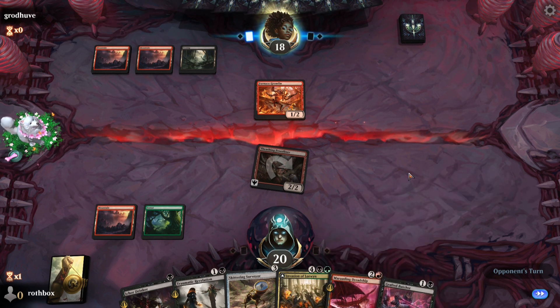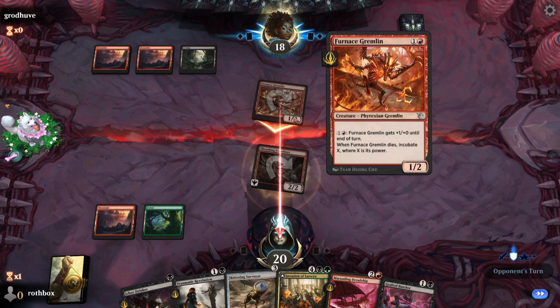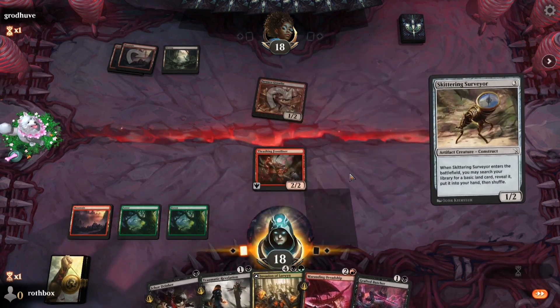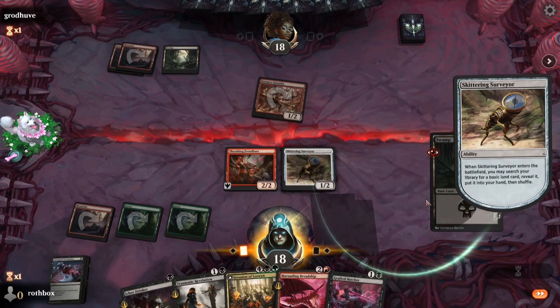Get in. Once you see your opponent stumbling on land, you got to be aggressive. Normally you could just hold this back and pump to be defensive. Okay they're just going — I don't know if I agree with that play but whatever, I get it. Let's grab a swamp, fix our mana, swing in — next turn I don't know what we're playing, we'll figure it out. We just played Grafted Butcher — ooh, that's problematic.